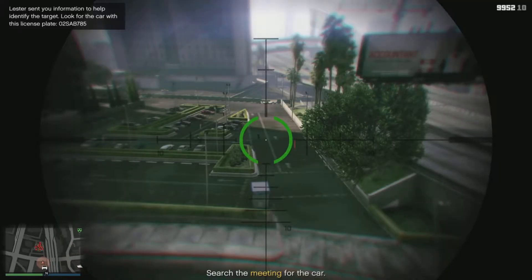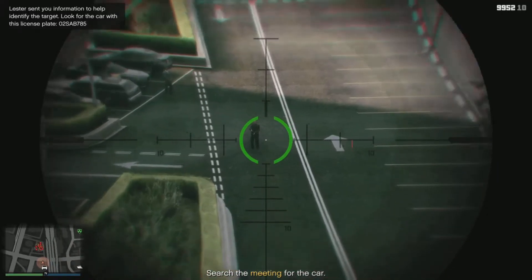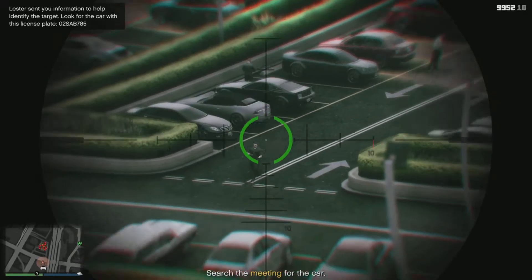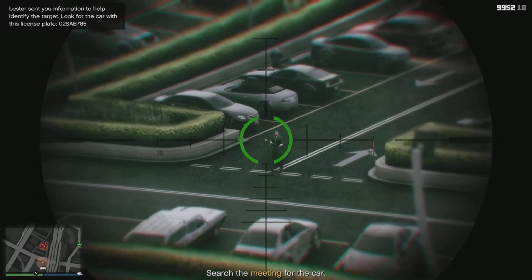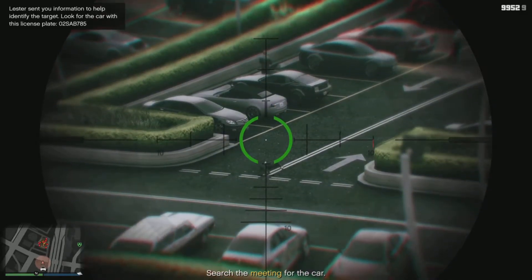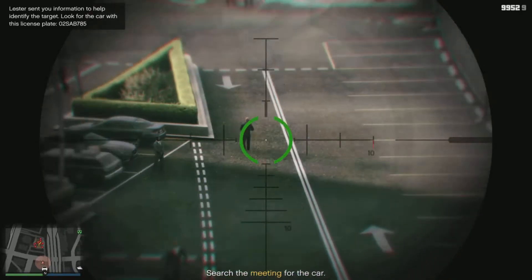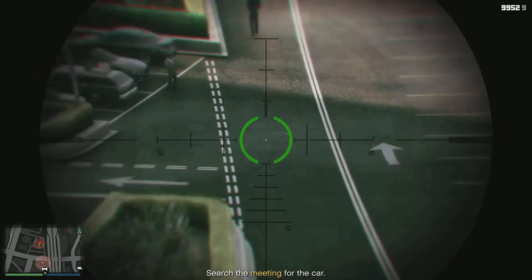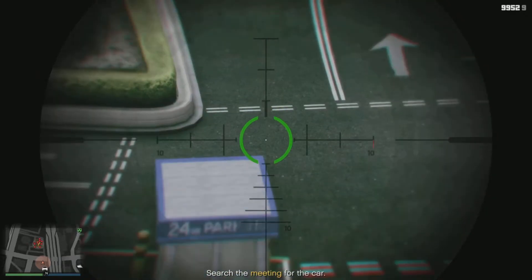There's a couple of guys standing still that you can take out also, but any guys that are walking around, wait till they're a good distance away from everybody else and then just take out as many as you can. By the end of it, you've got a pretty decent window to be able to get down and scope out the car without being seen, and then you can get away undetected.